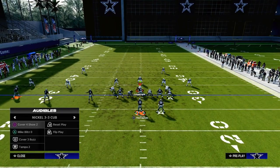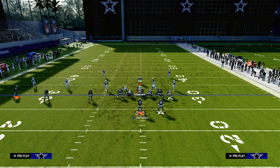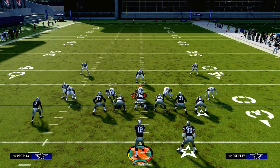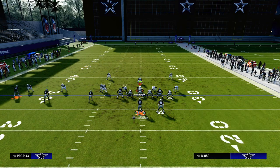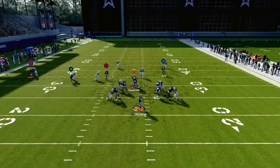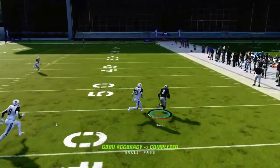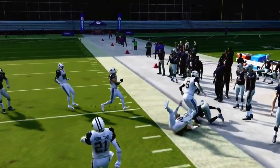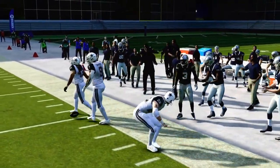As I said in the beginning, this play also beats every kind of man coverage you're going to face. The first style of man coverage is just a send five, cover zero. If they do that, you are blocking your running back, so you should be able to block the blitz long enough to hit your slant or to hit your tight end post. Those two are the two main routes we're looking for in that situation.